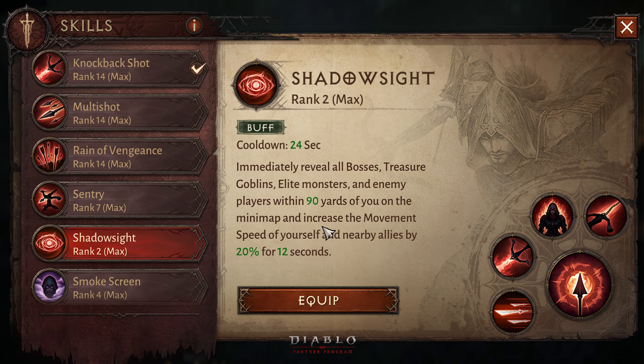What the Shadow Eye does is give us 20% movement speed for 12 seconds. But since I have a lot of beneficial duration in my gear, it is going to last almost 20 seconds for me. So we are going to equip this and get rid of our Daring Swing.